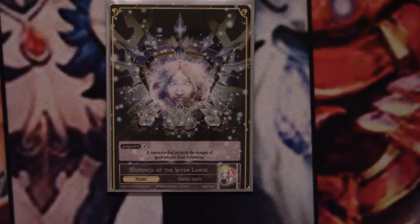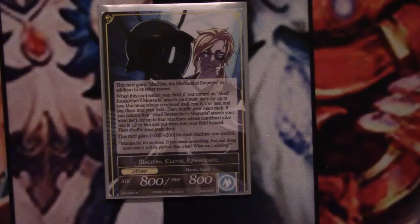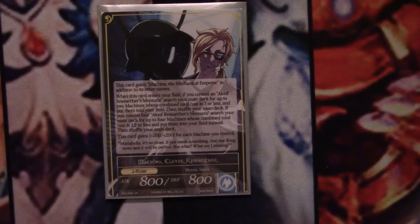First we have Memorial of the Seven Lands, with a Judgment cost of four. Nothing too exciting on the ruler side, so we'll get right into the Machina J-ruler side. That was kind of the theme for A4 — all the rulers have the same ruler side and different J-ruler sides. He gains the name of the Old Machina, which is relevant for cards like Marybelle Regalia. If you play the Research Memorial Stone and have one in play, you get to search your deck for a seven total cost or less. So you can grab something like a Remote Controlled Beast and a Tick-Tock Automaton, which are probably your two best targets, or just double Tick-Tock — they don't have to be different.